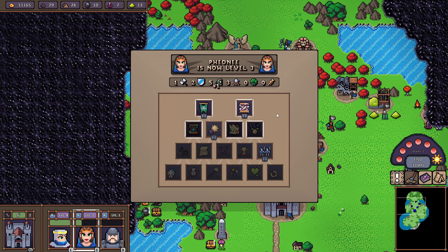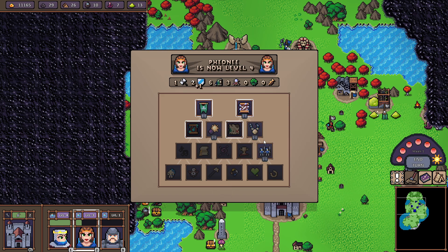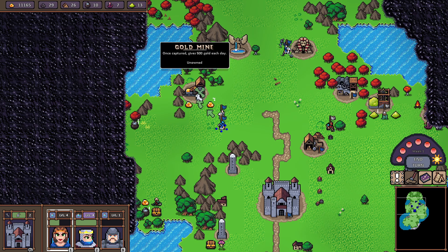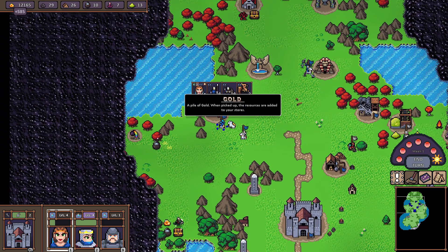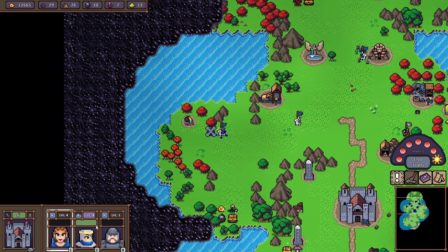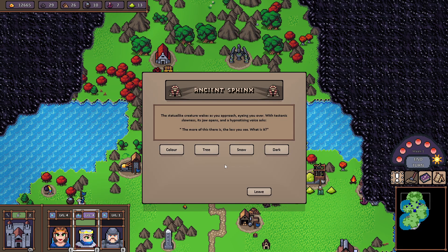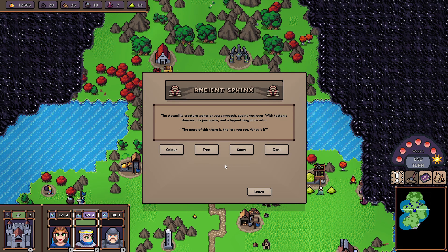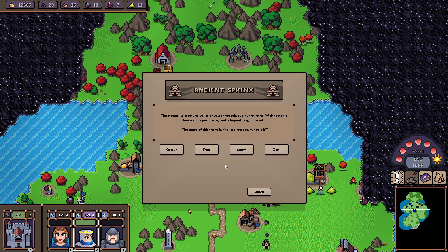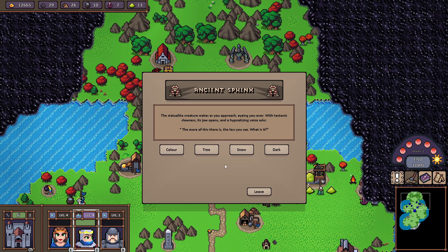We get Logistics, some free Levers, and a gold mine — nice! Let's see if we can answer the sphinx riddle. 'The more of this there is, the less you see — what is it?' I'll guess... Dark.